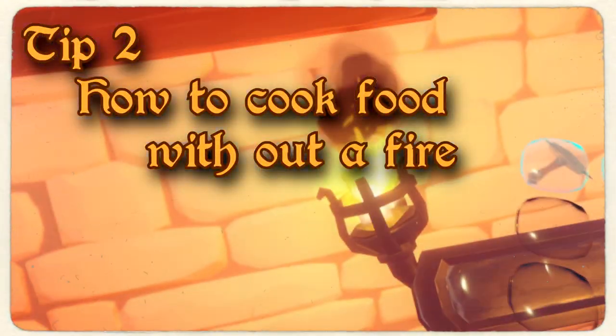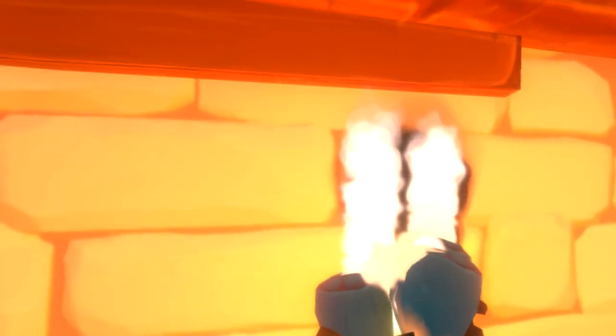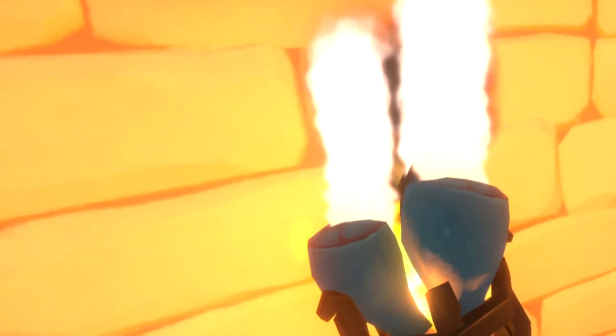Tip number two. The next tip is how to easily cook food without a fire. You are going to go to the blacksmith and find these lit torches. You can put around four pieces of chicken into one. After putting them in, they will take the same amount of time as a fire to cook.